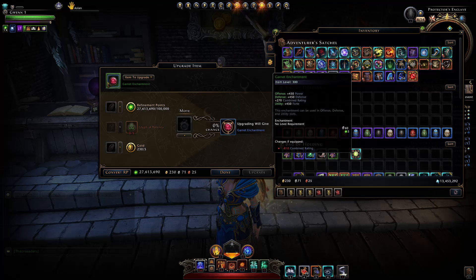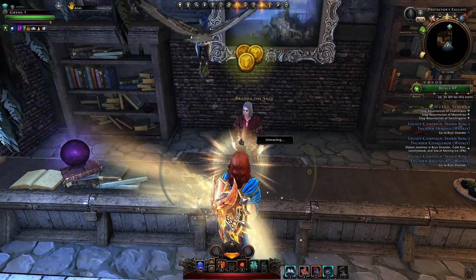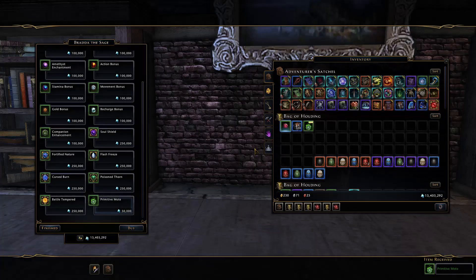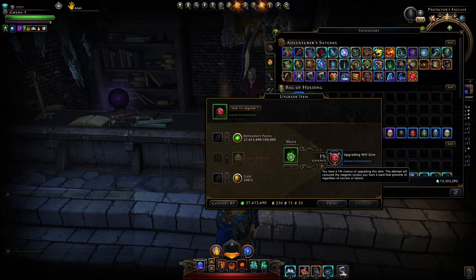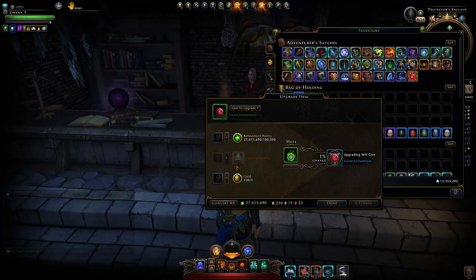You will need a bunch of reagents to get them upgraded. There are varying options, such as buying these primitive motes for just 50,000 astral diamonds, and those primitive motes will allow you to upgrade these enchantments. You can see you need a mote section here and the primitive ones will give you a 1% chance. There will be other motes introduced that give a 2%, 5%, 10%, or maybe even a 25% chance. You can also use your preservation wards here to protect your reagents.